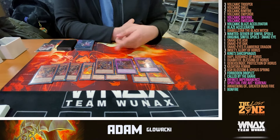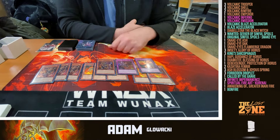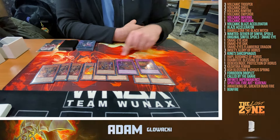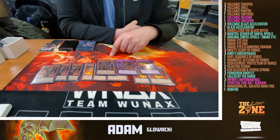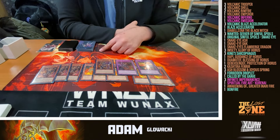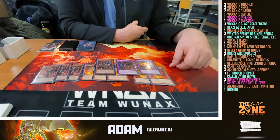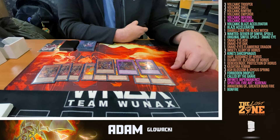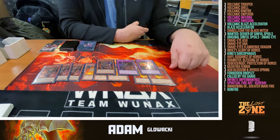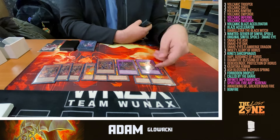Volcanic Inferno also lets you recycle two banished Volcanics back to the bottom of your deck, great for recycling shells. The second trap is Volcanic Emission. First effect: you can summon one Volcanic from your deck or add it to your hand, ignoring summoning conditions — so you can summon Emperor directly as a 3100. The second effect targets a Pyro on the field: if you target your opponent's Pyro they take damage equal to its attack; if you target your own, they take half. So you'll typically keep Volcanic Emperor up, and that's 1550 burn damage for free from Emission.